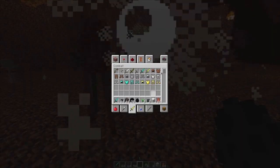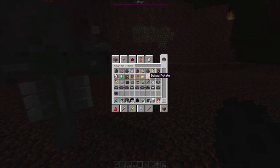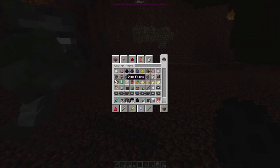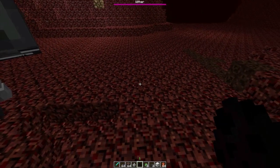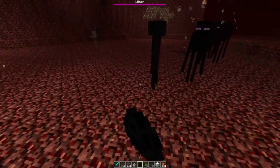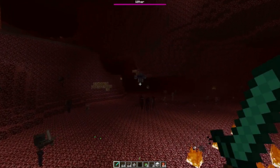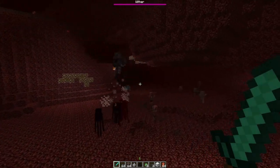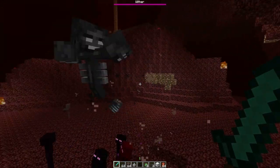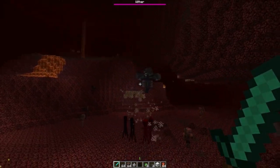Holy crap, the Wither is just going out on the Enderman. I'll go ahead and spawn in a couple more for the fun of it. The Wither is an angry creature. The Wither is definitely a mob you're never gonna want to mess with. As you guys can see the animation on it — the heads both move, the two heads, and even the one in the middle. I think all of the heads shoot out stuff.